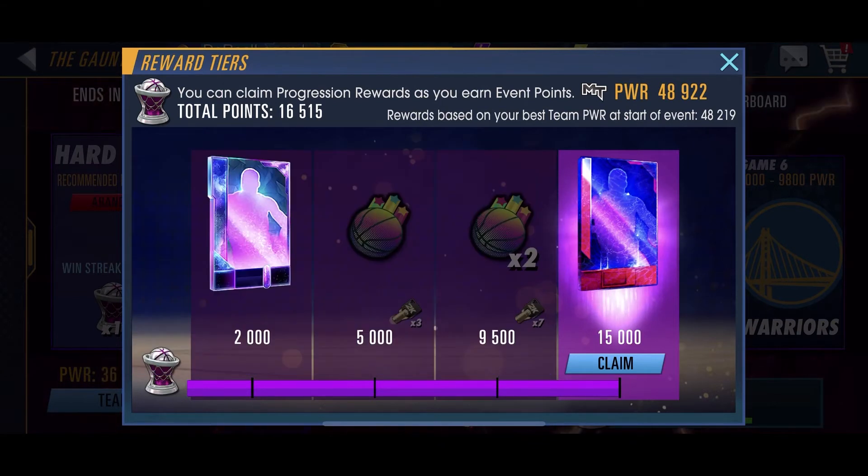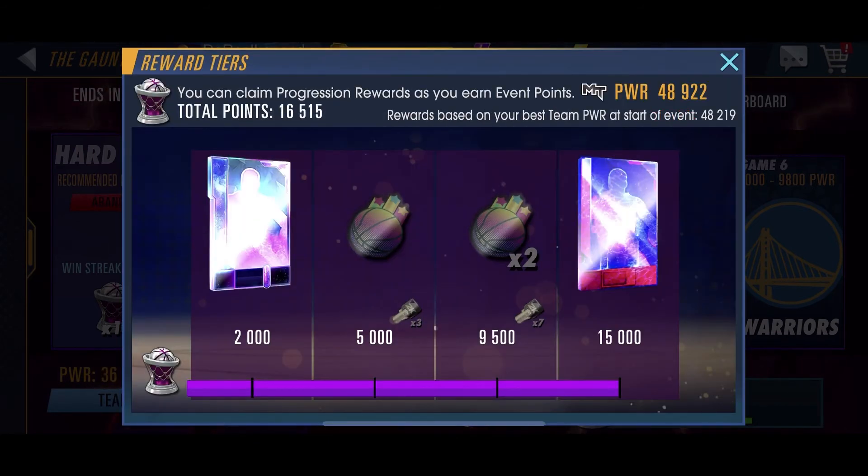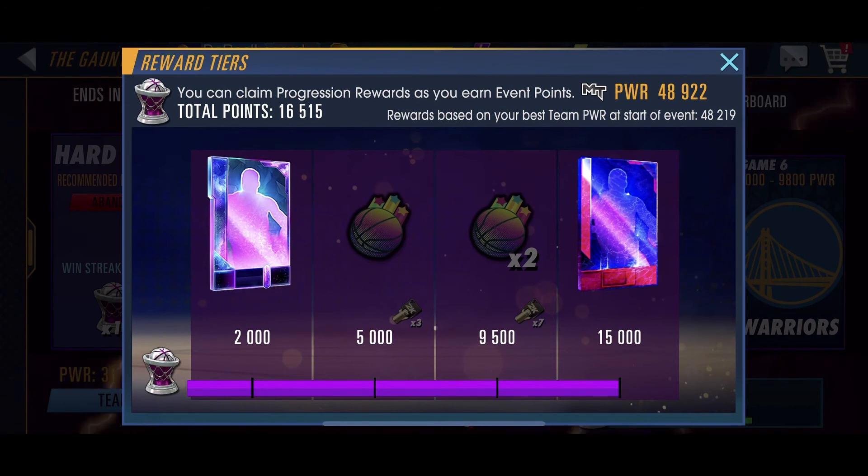And now we're going to claim our Dark Matter — let's see who we pull. Come on baby, we got Karl Malone! We got the Mailman, which is a rare pull, a very good player of course, and one of the elite power forwards in this game. So that's a W.